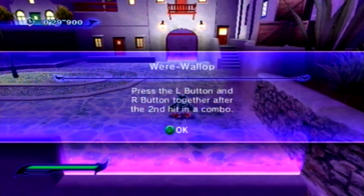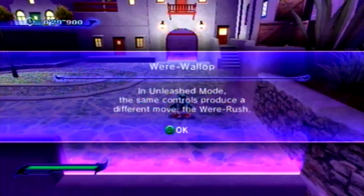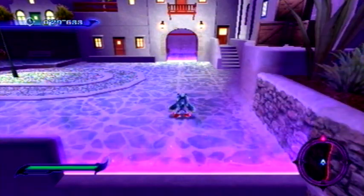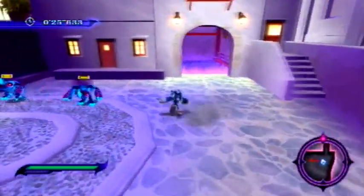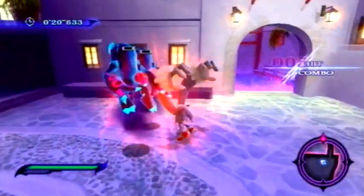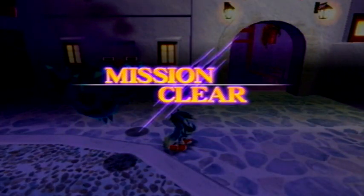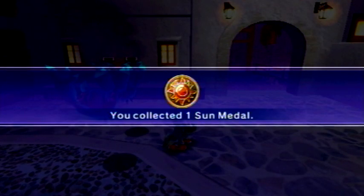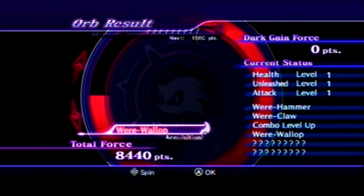We're going to start with the werewallop. 'Press the L button and R button together after the second hit in a combo. Using combos on enemies hit by werewallop will do more damage than a normal attack.' So what you want to do is go — one, two, up — and after you hit one, two, then you hit L and R at the same time and it shoots him in the sky. It actually does a lot more damage than it would ordinarily, and it's a really good technique.